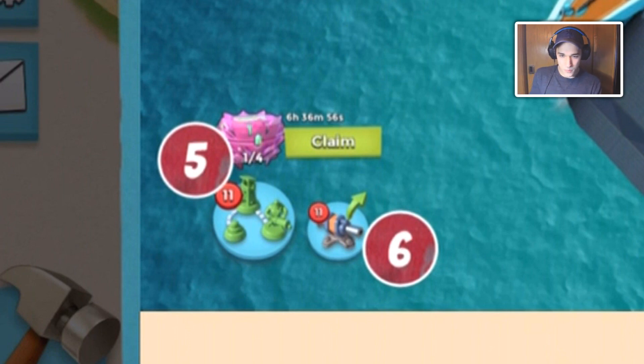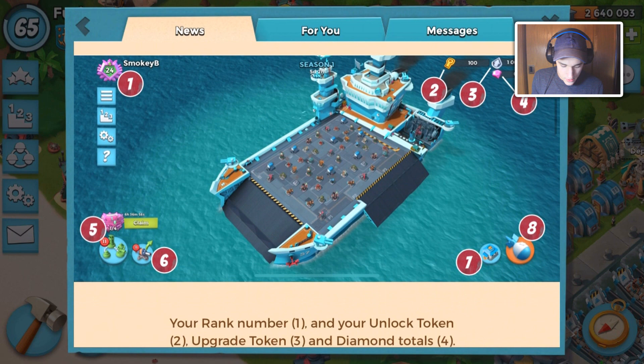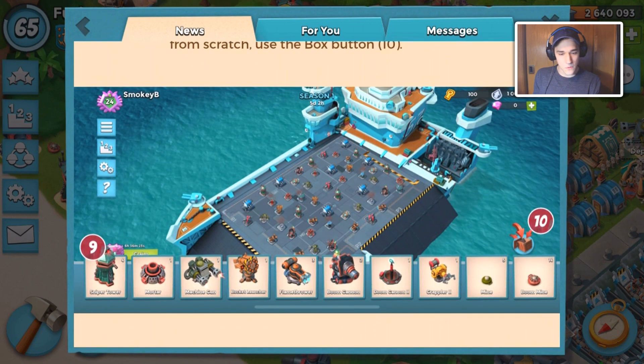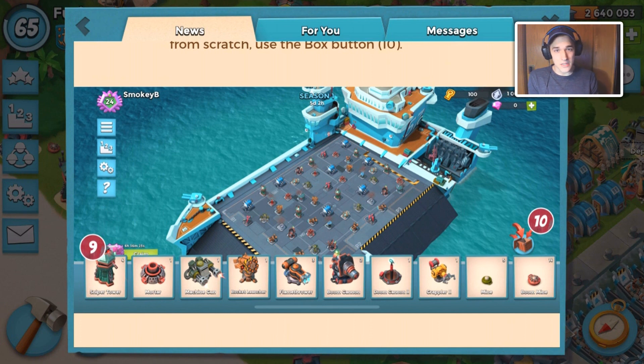Number six is kind of like a base builder for Boom Beach, which is really cool — they might extend it to your main base too, which would make it a lot more fun. You can click on it and drag and drop defenses, put them out, or redesign your base completely. There's a button you can press that brings everything in, which allows you to make bases really easily. Number seven brings you back to your main base, and number eight is the battle button. Also it's really cool — at the top of the screen it says 'Season 1: Five days, two hours left,' which means there's a countdown for a season. Like Brawl Stars and Clash Royale, seasons are a really big deal for warships because your whole tech tree gets reset and you get stuff.